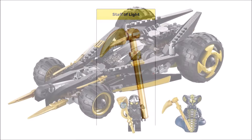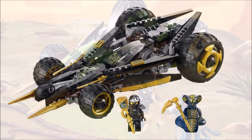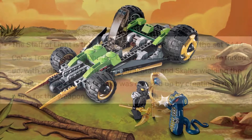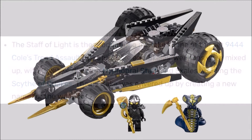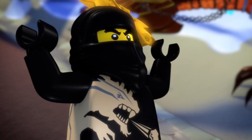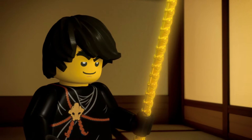Now, according to the Ninjago wiki, this is supposed to be the Scythe of Quakes, and Scales wielding it in the set photos was a mistake on Lego's part. You might also notice that Cole has the Hypnobrai staff as his weapon — you could see that as Cole having stolen the staff. Not sure why that logic did not apply for Scales and the Scythe of Quakes. Instead, Lego went out of their way to cover up this mistake and make a whole new weapon out of it that is identical to the Scythe of Quakes. As Ninjago fans, we have seen countless mistakes from this show — this one wouldn't have been that big of a deal.